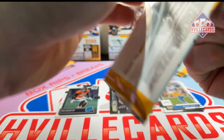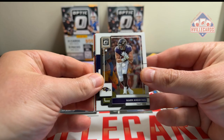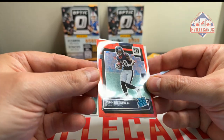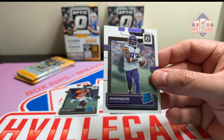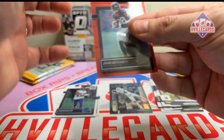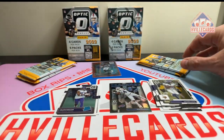Next pack: got a Mark Andrews, a Dalvin Cook. Ooh, John Mechie III on the red parallel — that's actually kind of a PC. He's a Bama guy. And a Jalen Naylor. I hate John Mechie — hasn't really done anything in the NFL, but eh.